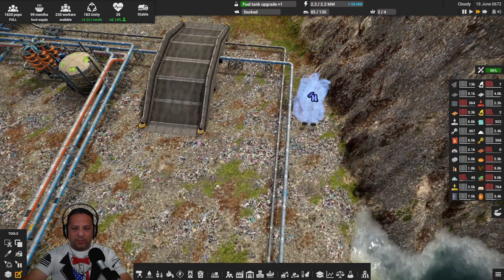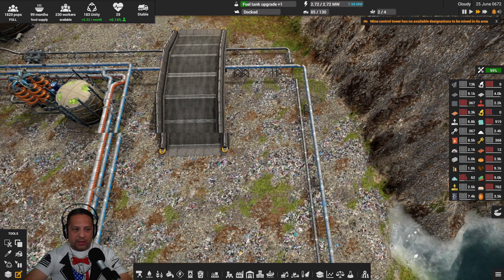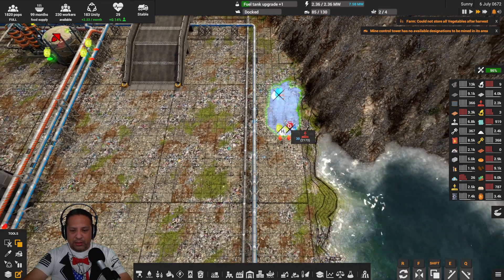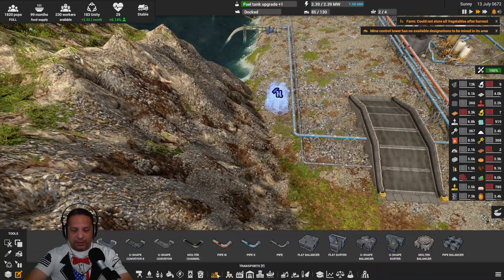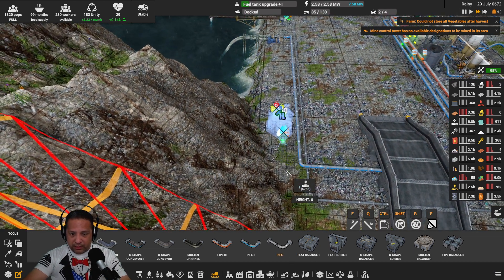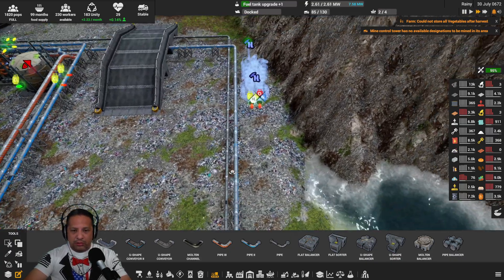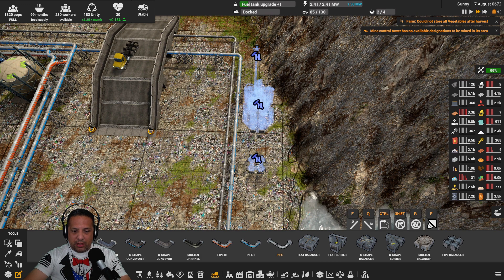We're going to turn it around because I'm going to send the chlorine that way toward where all the storage tanks are going to eventually be. So we can put it back here. Let's see how much it puts out — 24 chlorine, so a small pipe is fine. We can get a pipe out of there easy, so we're just going to put that right there. Then we'll put the pipe balancer right here.